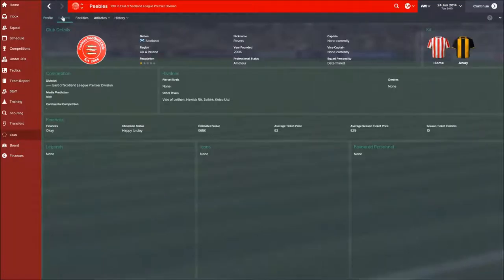Looking at the general tab, we're in the East of Scotland League Premier Division, predicted to finish 16th — and there are only 16 teams here, so we're predicted to finish bottom. That'll be quite a challenge to avoid. Average ticket price is £3 — what a bargain. £25 for a season ticket, and we've currently got 10 of them, so we're probably on first-name terms with these guys.